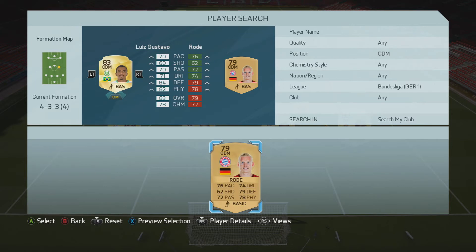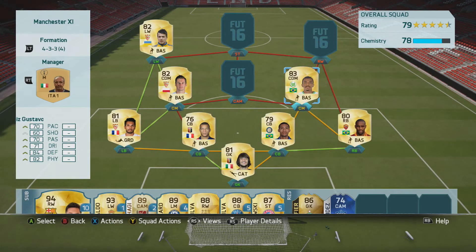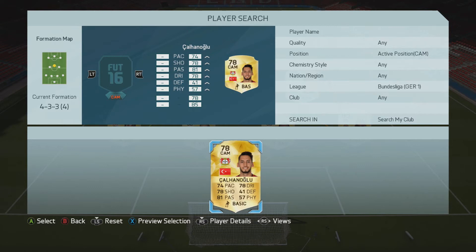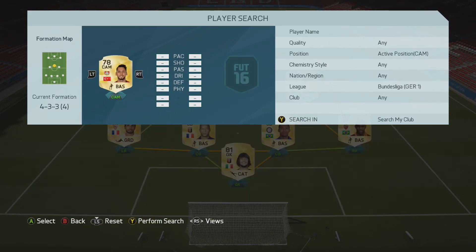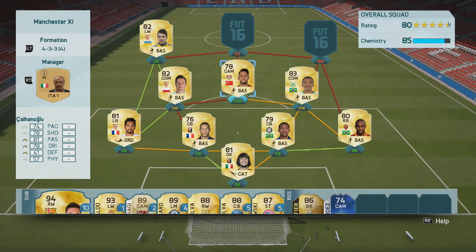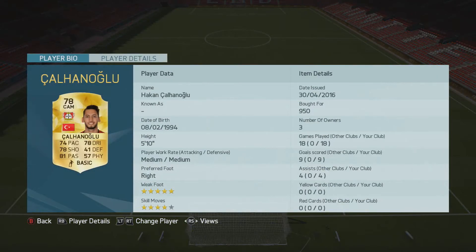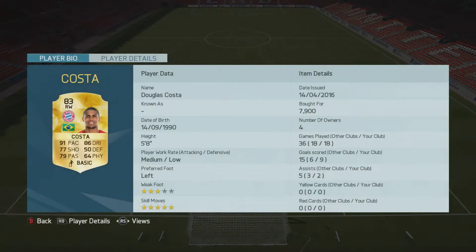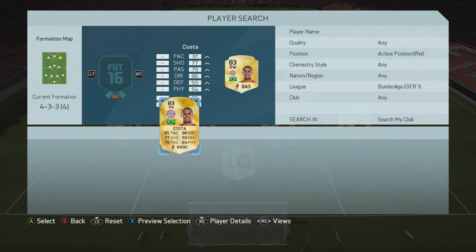In centre defensive mid we have Luis Gustavo — he's an absolute rock, covering the two centre backs and also the right back, because Maicon does sometimes drift up and doesn't normally work back, so Luis Gustavo covers him quite well. Kan Hongley — what a player, oh my god. His free kicks are insane. If you haven't used his card in general, you really should. He's got an amazing long shot and a really really good finesse shot too — his free kicks are godly, so so good. Definitely get him.